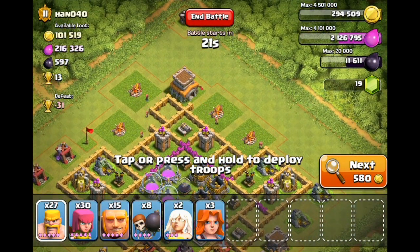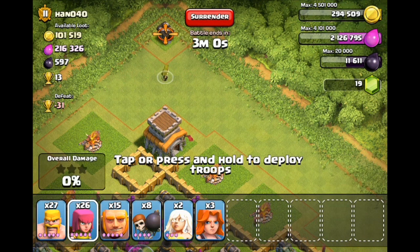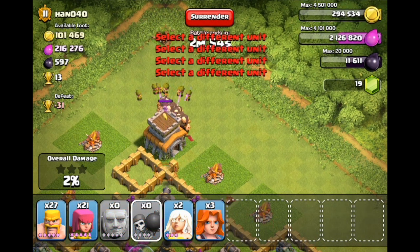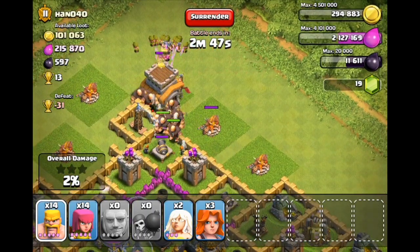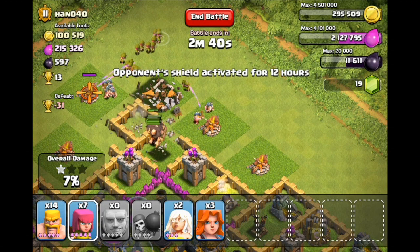Here's what we're going to do — we're going to attack from the north. I've never used Valkyries before; I know how they work to a certain extent. Let's go ahead and drop our archers down right here, as well as our giants, and there go our wall breakers. Hopefully we can get this town hall out of the way pretty quickly. The wall breakers are continuing to work their way in, as are the giants, and here come all the archers.